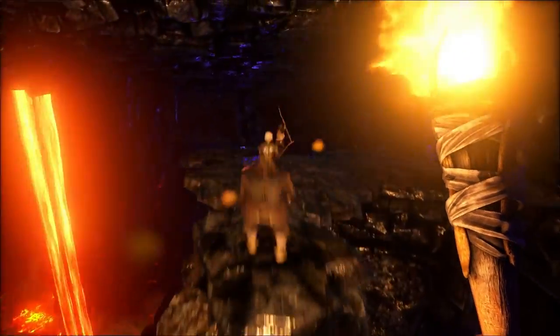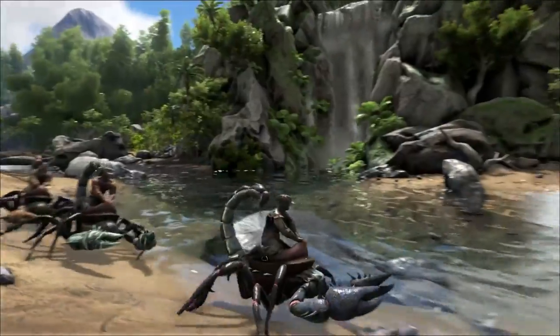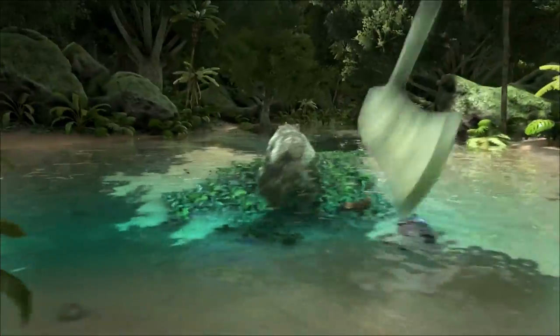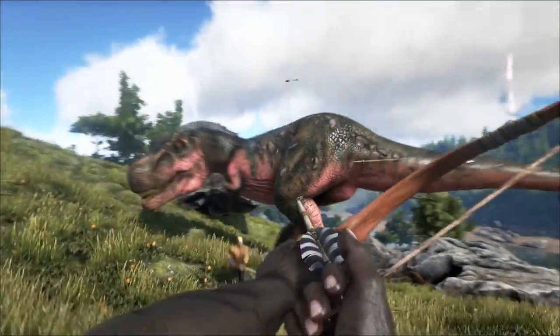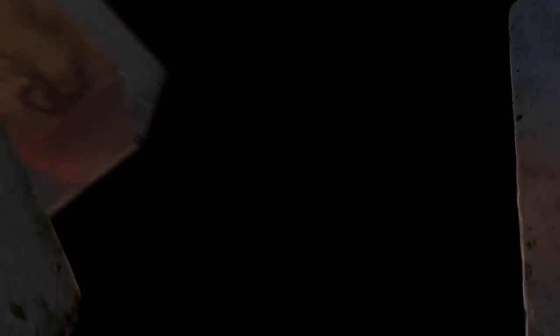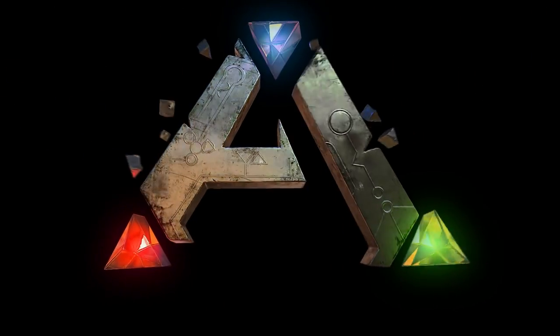Once tamed, you can issue commands to your pet, which will follow depending on how well you've tamed and trained it. Pets can level up and consume food, they can carry an inventory and equipment such as armor, carry prey back to your settlement, and larger pets can be ridden and directly controlled.